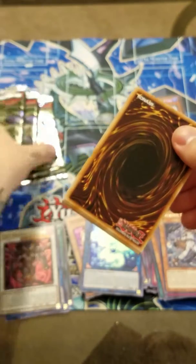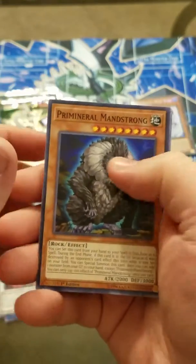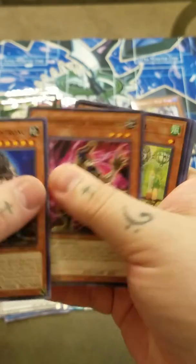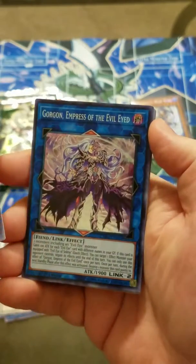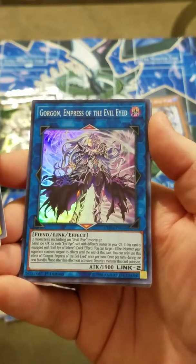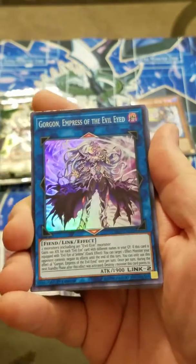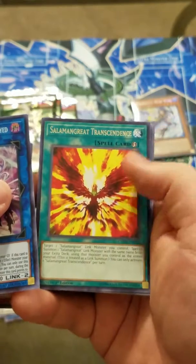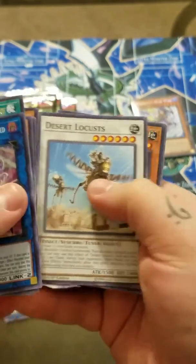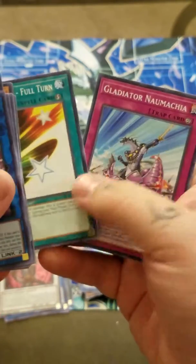Still hoping that we can pull one of these Prismatics. We're only down to five packs left here, and we still have to get one Secret and one Ultra. Another Man Strong. Thalonyx. Laurel. And another Super, which is another card you can get as a Prismatic - so again, this is just teasing me now here. Gorgon, Empress of the Evil-Eyed. And our Rare is Salomon Great Transcendence - take that. Another Locus. Bones Not Alone. Full Turn. And Machia.